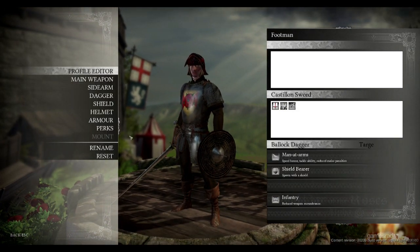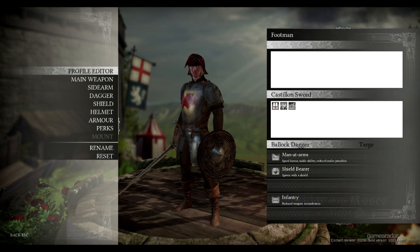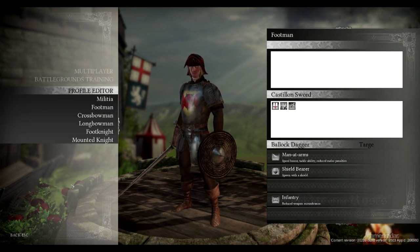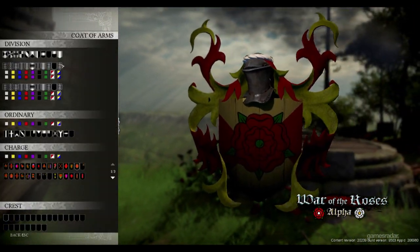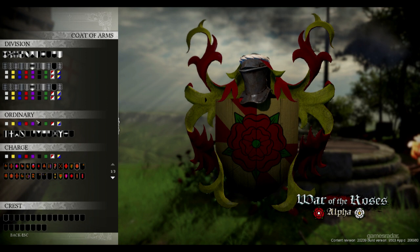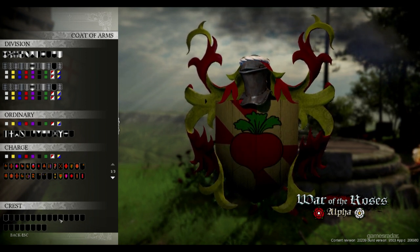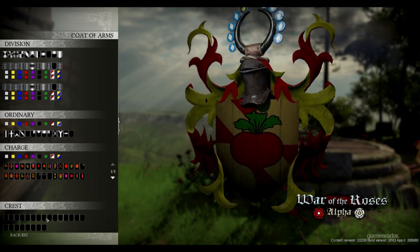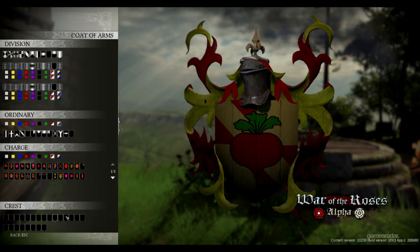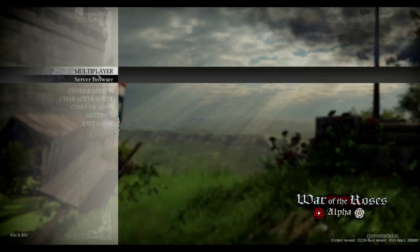We also have a coat of arms system, which you can see here, that people will be able to use to identify themselves. I'll do a really quick run through the different options — there's even a radish, which is a dreadful choice. For great helms, you can also put on different types of crests.